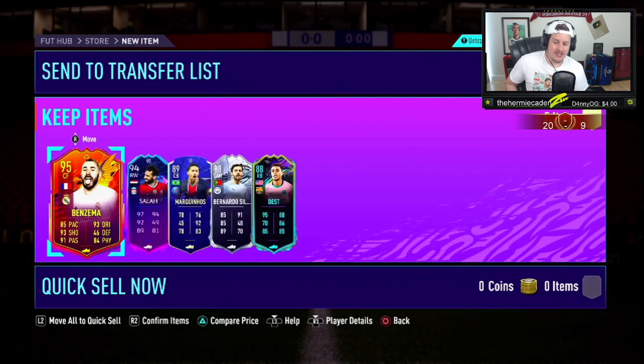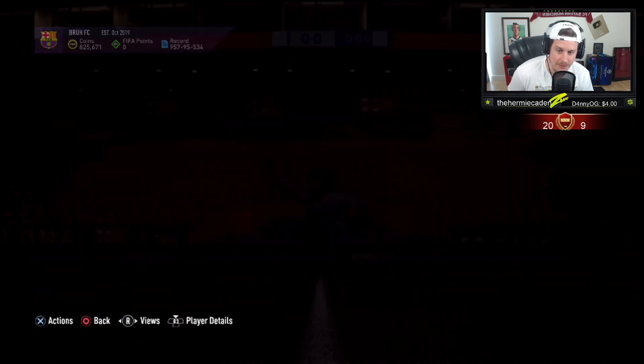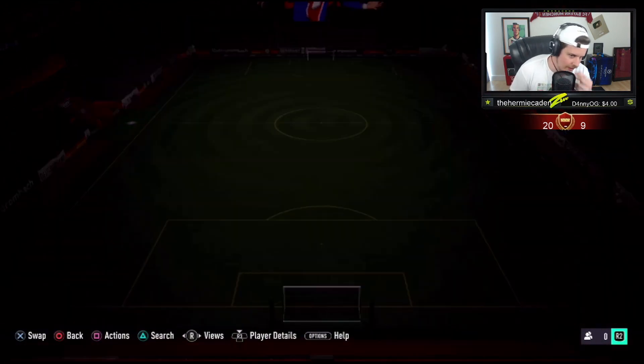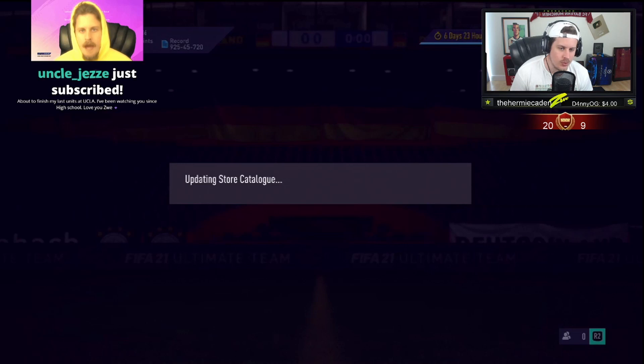Yo, that's actually — hold on a second — Mohamed Salah, on his own. All right, you basically just got the value of the SBC back from the Mohamed Salah. He's got the Carvey, he's got the Coque, he's got the Vazquez. Again, another guy who's ready for a weekend league — another guy ready for the La Liga weekend league. 173,000 coins, a record of 925, 40, and 720.